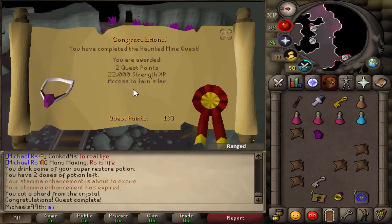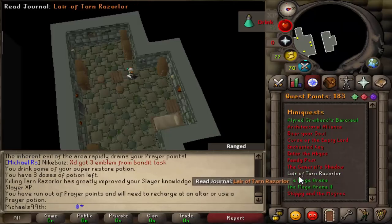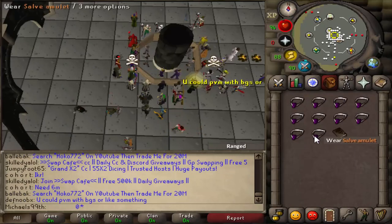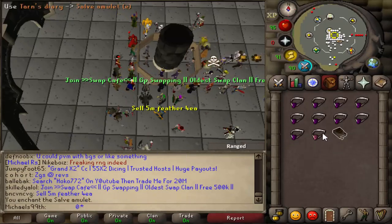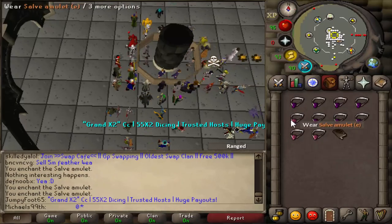I'll go get the Tarn's Diary done as well for the Salve Amulet E, and then do Nightmare Zone with melee for the Salve Amulet EI in the future. Just quickly did the Tarn's Lair mini-quest for Tarn's Diary, so I can imbue my Salve Amulets to E — giving the 20% damage boost against undead creatures. Since not everyone has gotten a Salve Amulet, I'll show you how to make them to E: just use them on the altar thing and it turns them into Salve Amulet E.